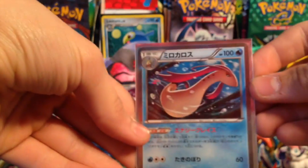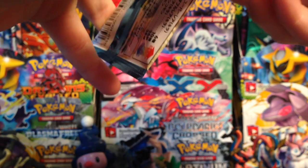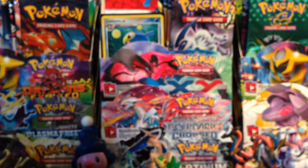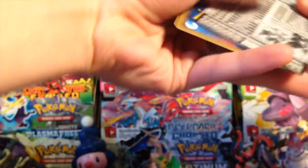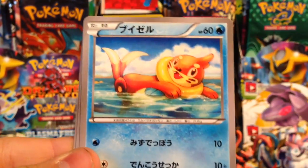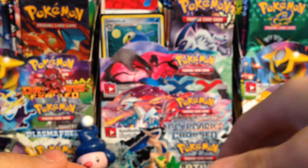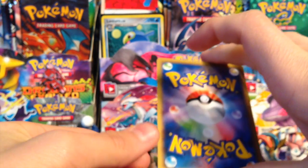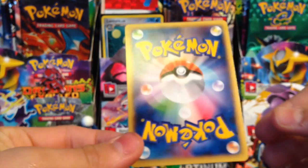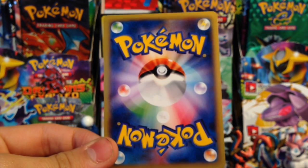Now we're down to our last pack and we still have not gotten that Charizard Full Art. Hopefully it can be in this pack — can we pull off a miracle and find one of the coolest cards ever? Or a Lysandre Full Art, something really awesome. I haven't got a Full Art — that's what I realized. We have a Weedle, a Pidgey, and a Golem.